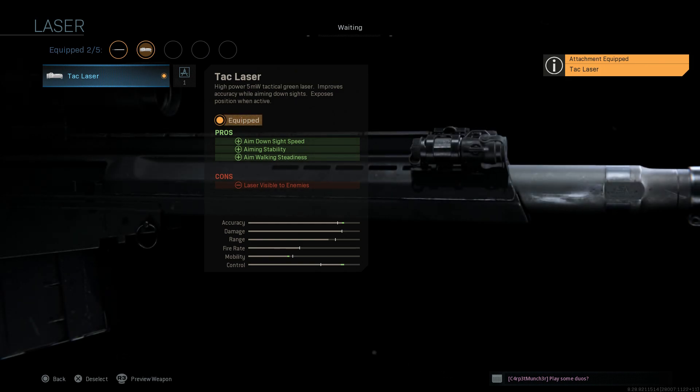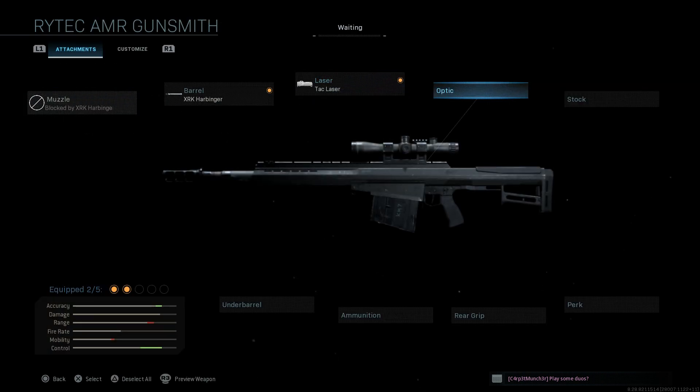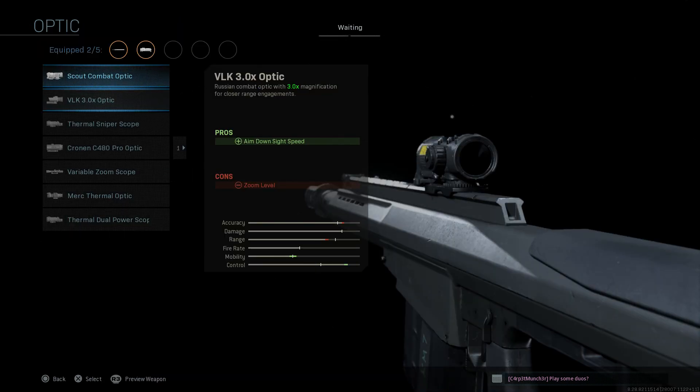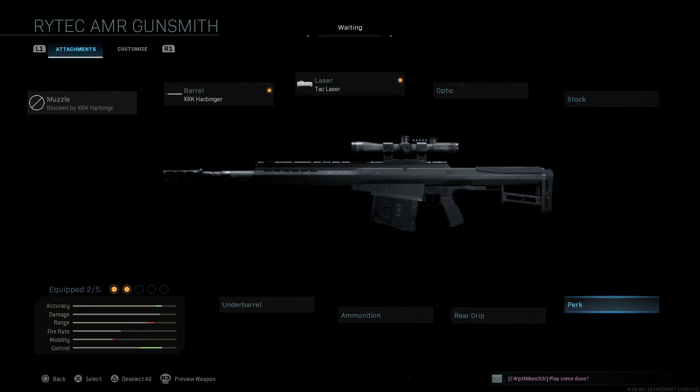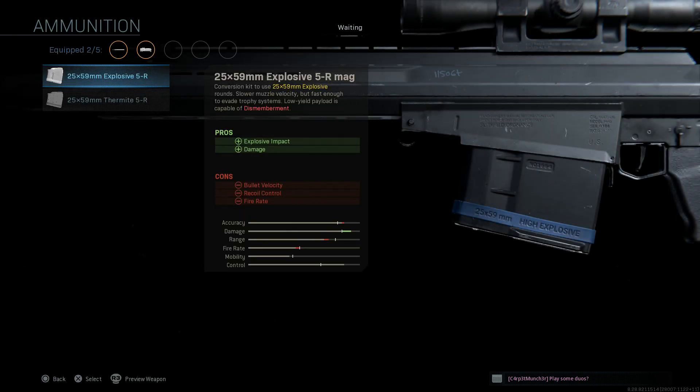For the laser, we can go with a TAC laser for ADS speed, aiming stability, and walking steadiness — cons being the laser visible to enemies. For the optic, we'll go with the base sniper scope at around 7 to 8 times magnification. For the ammunition, the key attachment is the 25x59mm explosive rounds — these get past trophy systems, which is why this is mainly anti-material and anti-vehicle. You get splash impact and damage as pros; cons being bullet velocity, recoil control, and fire rate.